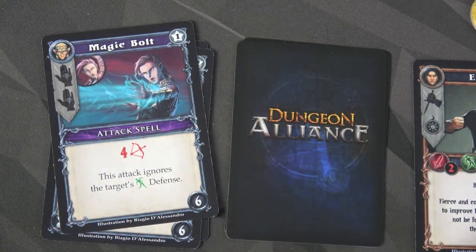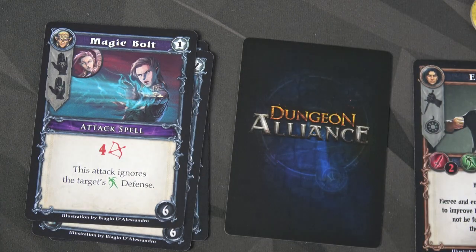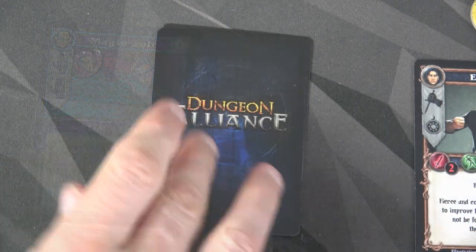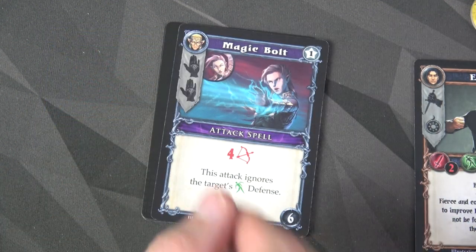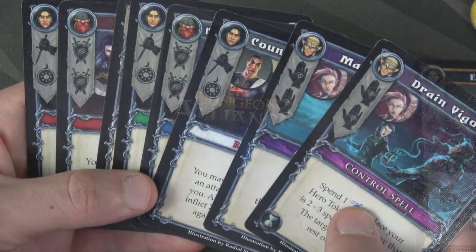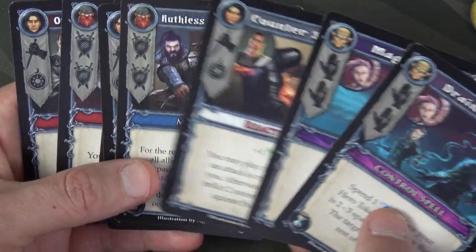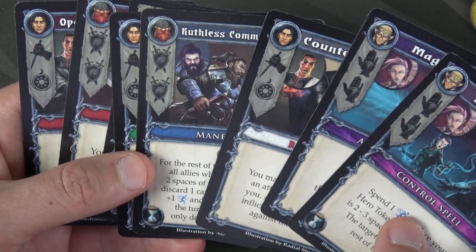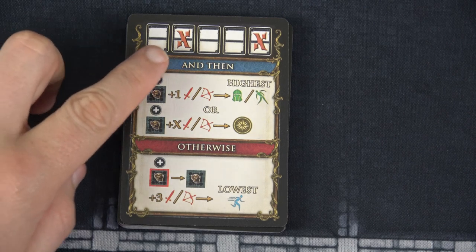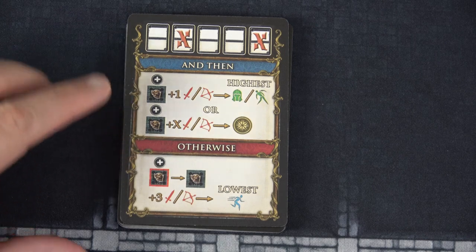Let's go ahead and discard and draw. I'm going to discard two cards — I have four cards in hand, so I'll add Ruthless Commander for five and Counter Strike for six. Then I shuffle and draw two more: Magic Bolt and Drain Vigor. We have two heroes left to activate, and I'm probably going to do Emanon. Before we do that, we activate our AI card. We're going to lose these two cards, replenish them, and once again — no enemies on the board, so we don't have to do any of that.